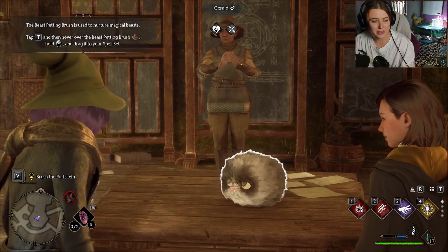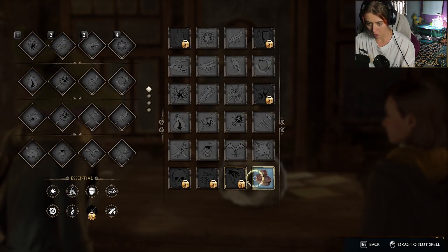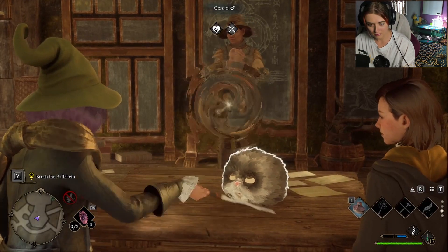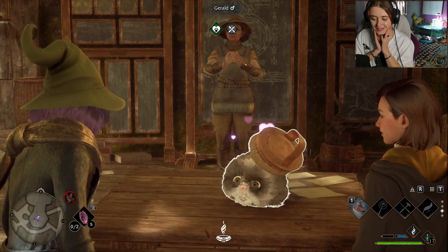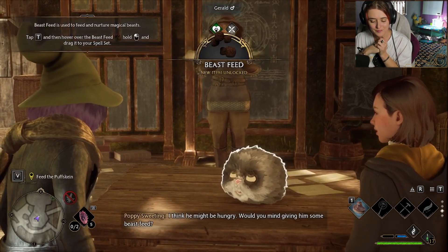The beast petting brush is used to nurture magical beasts. Tap and then hover over the beast petting brush, hold and drag it to the spell set. Oh it's so cute! That's lovely - I'm sure he feels much better.